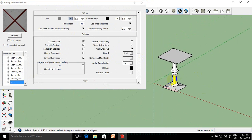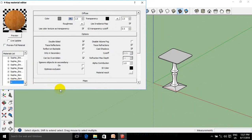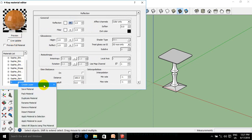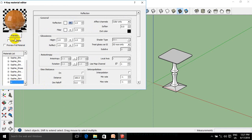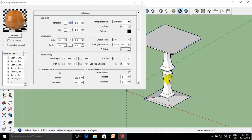Now, if we have to use the reflection, the material is applied to the reflection. This is a reflection and reflection on the right hand side.